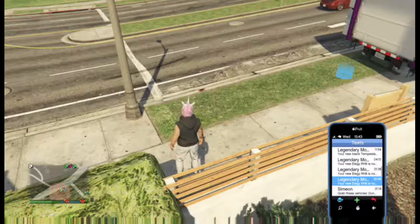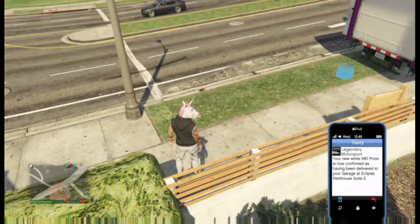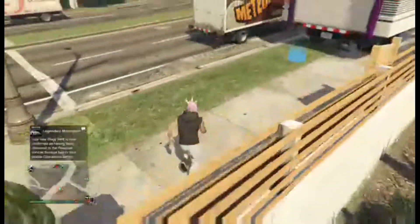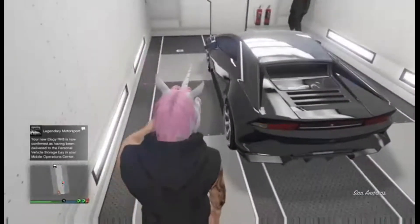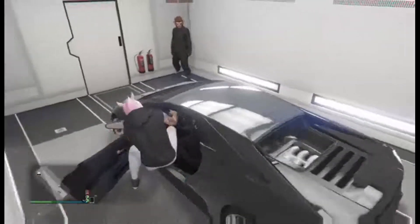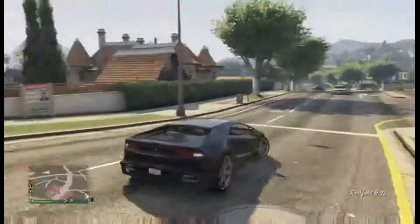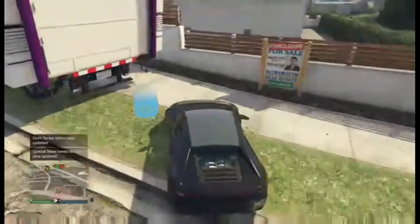On your phone you can see I've been delivering these vehicles — we've done this with the X80 Proto too. It has delivered. I walk in here and, as you can see, it says your new Elegy has been confirmed into your MOC, but — boom — it's still a Tempesta. So I get in the car, drive back out, then drive back in. This works with any car that can go in your MOC.